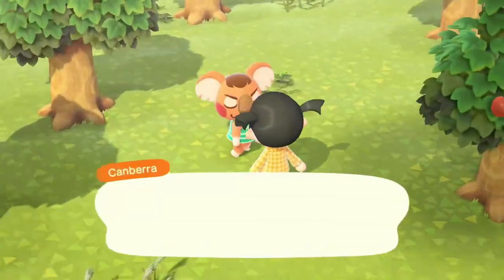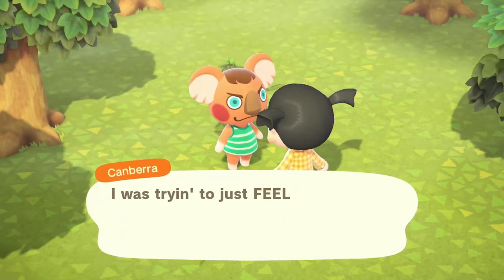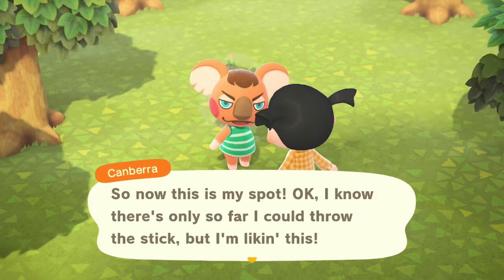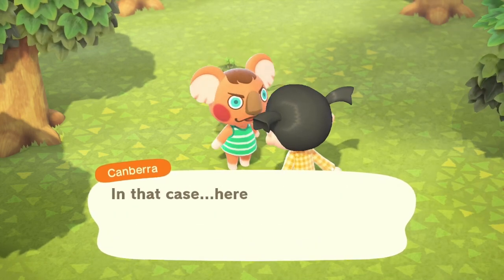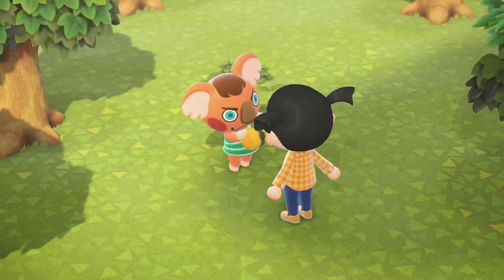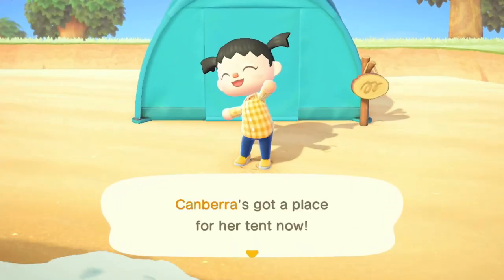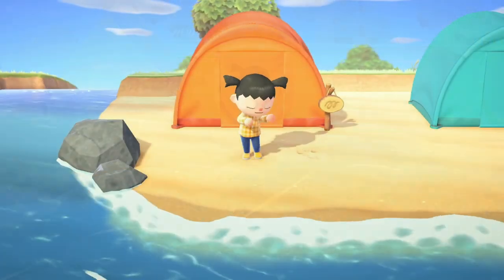One of my very first things I like to do when starting a new island is put all of my houses and tents on the beach. This will save you some bells in the long run — you won't have to pay to relocate them, especially when you start the island-flattening process. Go ahead and place all the villagers as close to the edge of your map as possible to make the building process a lot smoother in the future.